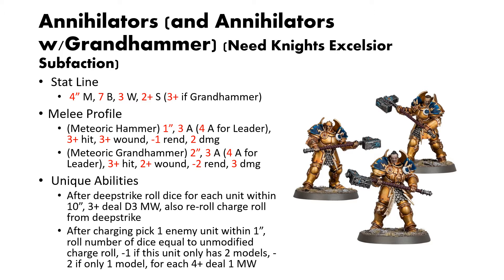For unique abilities, these guys are all about doing damage. After they deep strike or are set up on the battlefield, you roll a dice for each enemy unit within 10 inches, and on each 3-up you deal D3 mortal wounds. Additionally, you get to re-roll charge rolls from deep strike. This ability alone lets you get off a lot of damage from just setting them on the board and gives you a more reliable charge. A 9-inch charge roughly translates to a 26% chance, but with a re-roll it's much more likely you'll get your Annihilators into combat the turn they arrive.